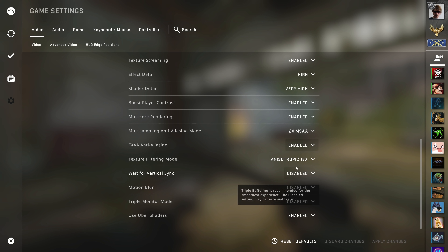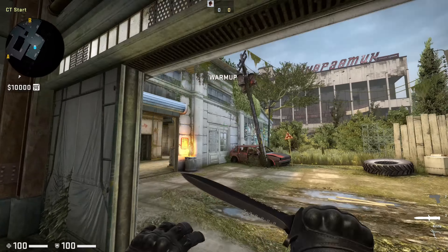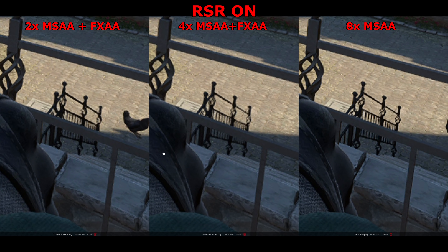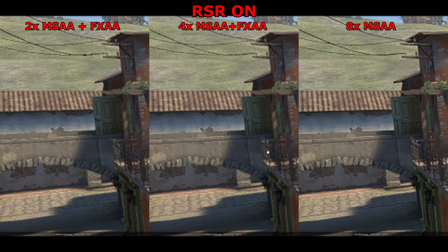Note that CSGO's FXAA option is bugged — it will disable again if you return to the options menu, but provided you enable it, click apply, and then leave the screen, it should remain on. Hopefully now you know what RSR is and how to use it. May it make that silly low-res square aspect ratio image you insist on gaming at just that little bit clearer.